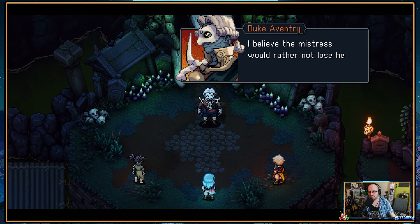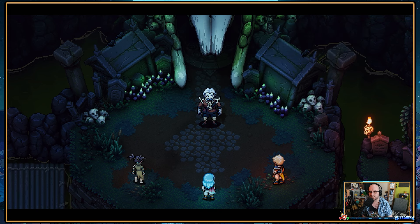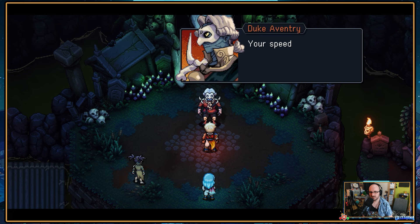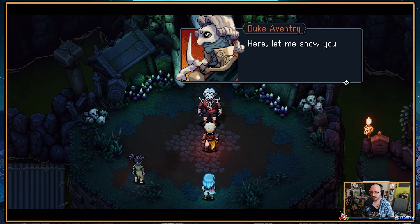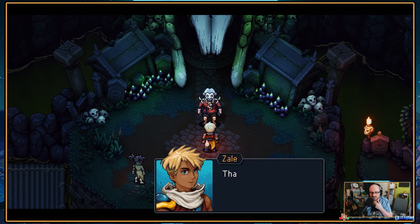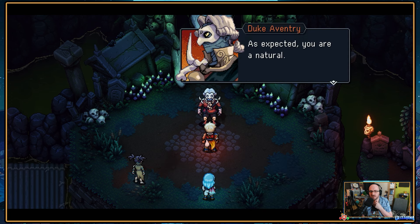I believe the mistress would rather not lose her bodyguard — you may pass. But before you go, may I have a word with the blade dancer? Your speed is impressive. Have you ever tried leaning into it more fully? Here, let me show you. They'll learn combat skill: Dash Strike. Thank you for the insight — that's bound to come in handy. As expected, you are a natural. Safe journeys, young ones.